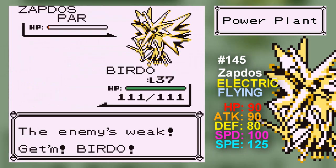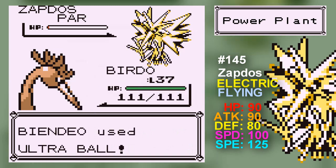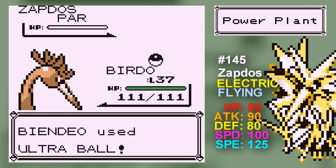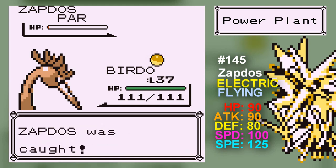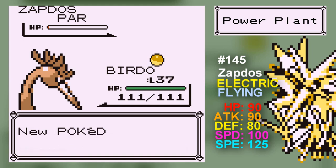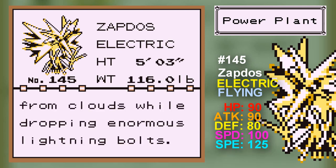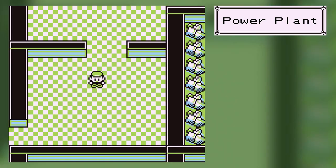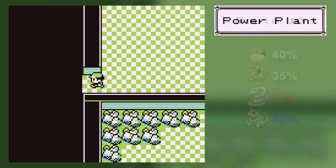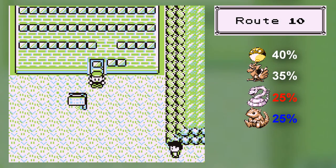I have literally been here for like half an hour trying to get this Zapdos. So you know what, I give up on the Great Balls. I went to the Mart and bought some Ultra Balls just to catch this thing. Also apparently Hyper Fang deals damage to half of your opponent's current HP, so basically until they're on one HP it basically won't kill them. This is the most perfect scenario I've had it in before, except now the difference is I have Ultra Balls.